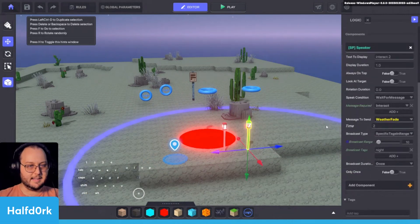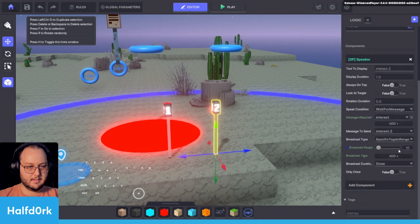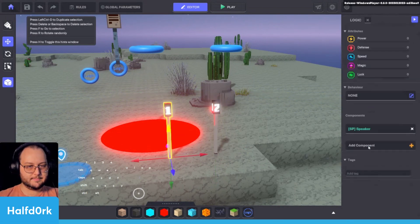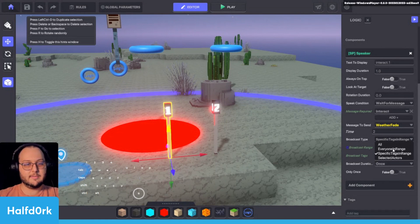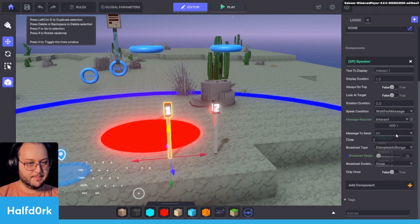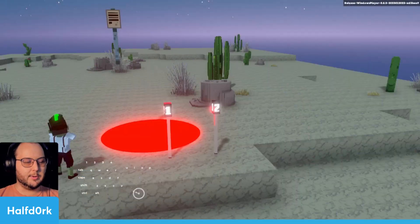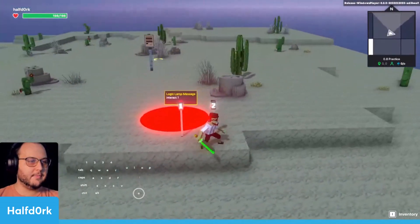My messages are not being received, so we'll take a look. I see — I changed these a little bit and they're not sending the correct message. We want them to send to everyone within range. Now that one should work, and this one too — make sure it has the correct settings. There are a lot of updated components here. Now these should work: we'll turn off the red light while turning on the black light, and vice versa. Simple mechanic, but perhaps this will give you some ideas.